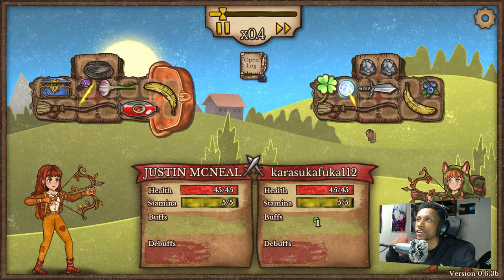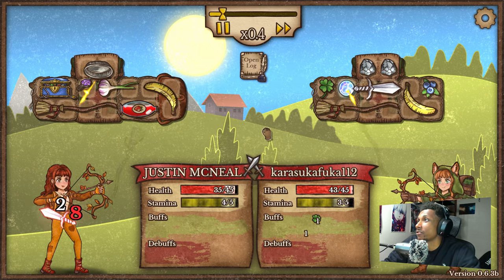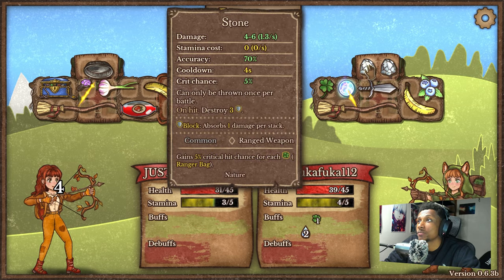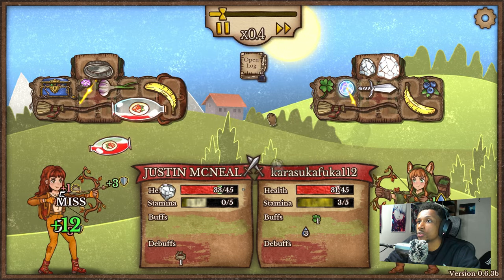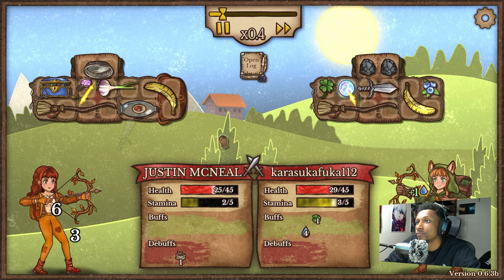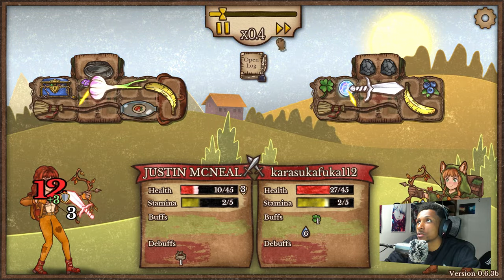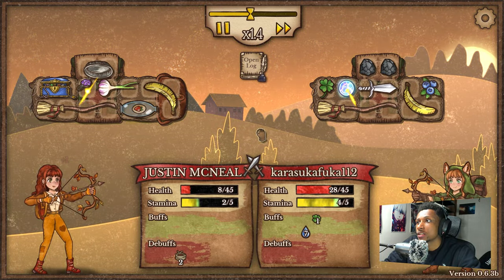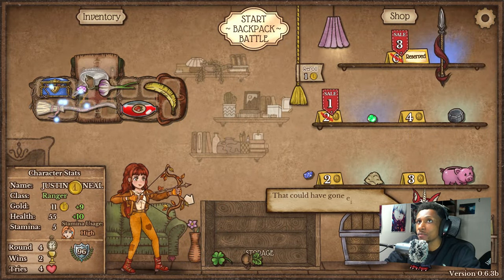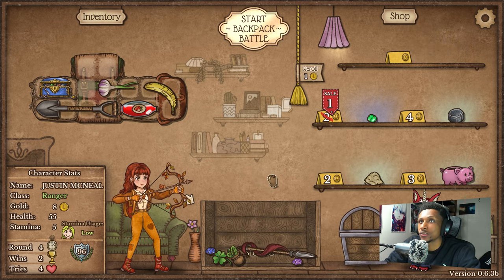It doesn't seem too bad — plus two damage on both of those, you get the dude down really early on unless you miss. We're probably gonna lose this — nice little throwaway round. The dude's got healing on him. But we did get our shovel which is really really nice. Let's go ahead and buy the spear as well and then we got that second whetstone, so we had options. The only thing we're lacking right now is really just space.